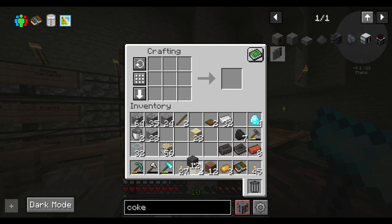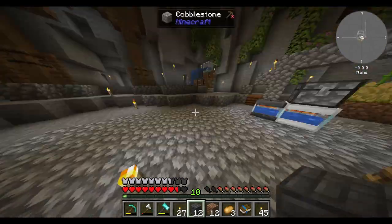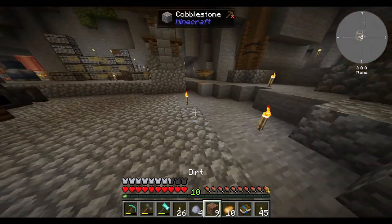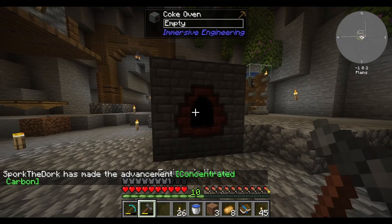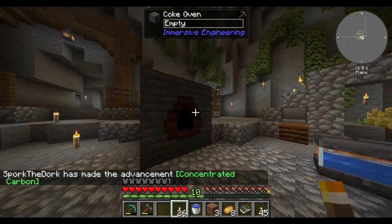I can also make a coke oven — yes, I was going to do that and then I got distracted. I need to harvest and eat the potatoes. Finally. It took a lot of resources. We have concentrated carbon!